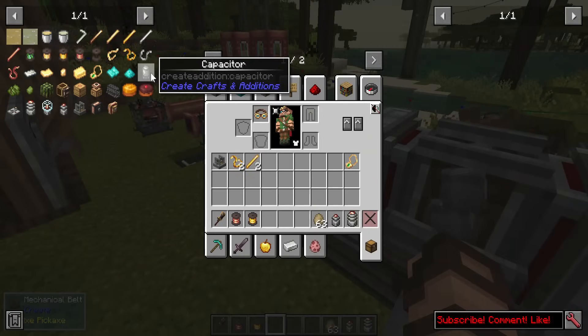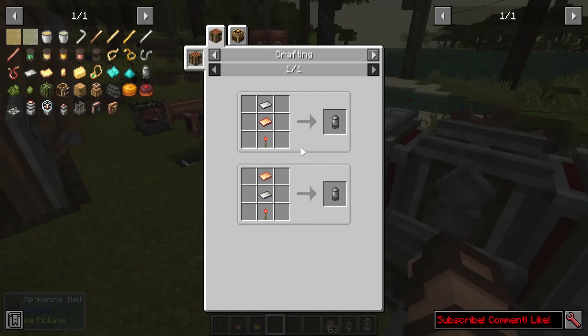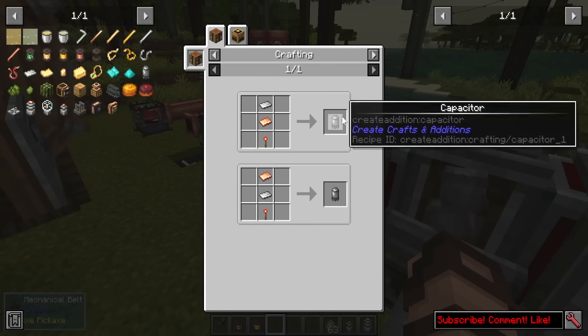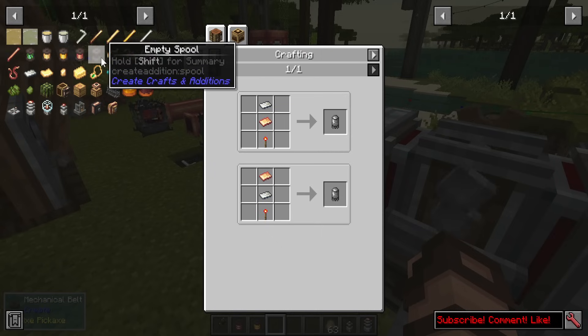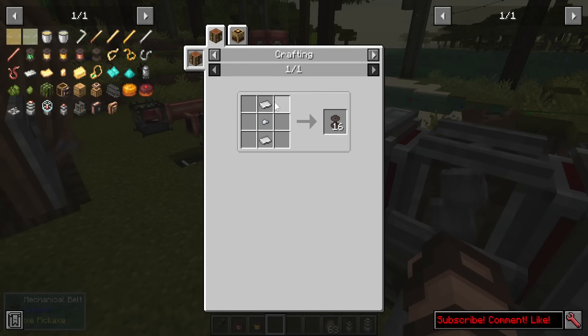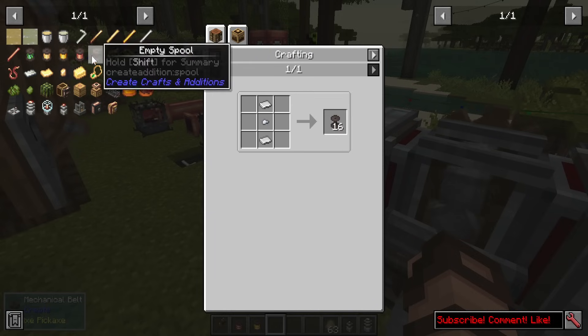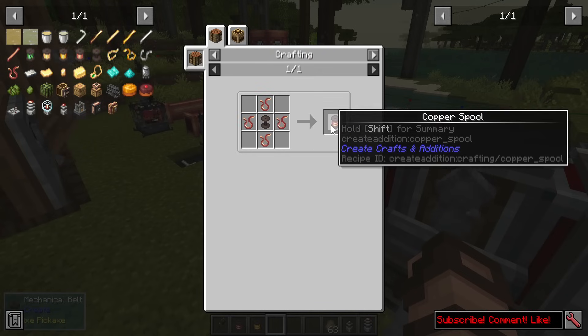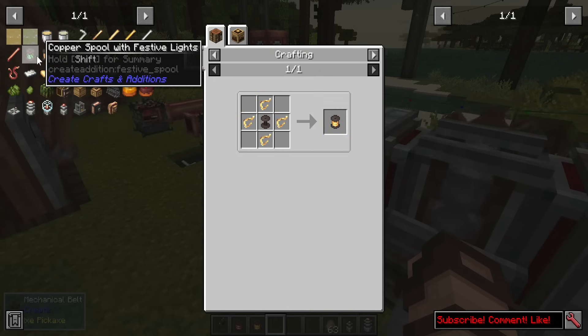There are some other ingredients you might need. A capacitor is made with zinc and copper sheets on top of a redstone torch, and it's used in several different recipes. There are also spools for the different wire types — made with some iron, and you get a whole lot of them, so it's not an expensive recipe. You can start adding copper, gold, or electrum to spools to make those wire spools.